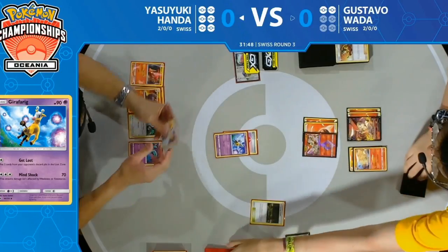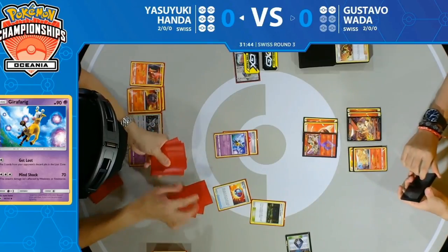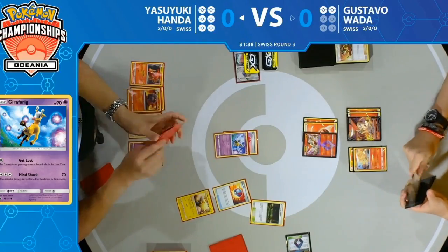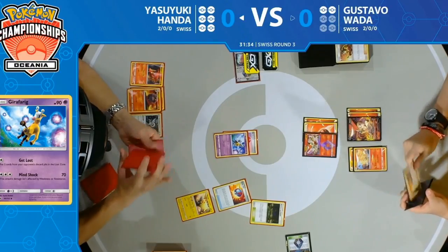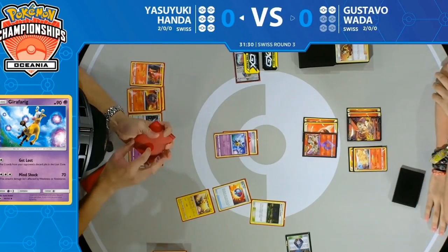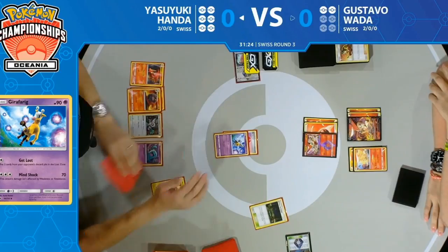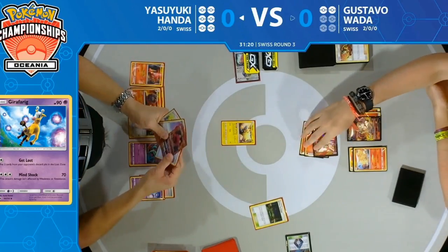The question is whether Gustavo can find all the energy he needs to close out this game, or if Yasuyuki can disrupt and stall him enough to mill enough cards for the victory. He does find the Mareep off that Great Ball — looking at the top seven cards of the deck and selecting one Pokémon — luckily enough he found it.